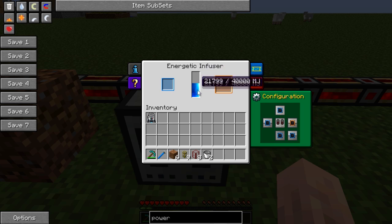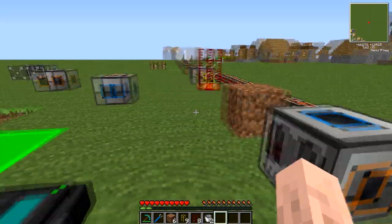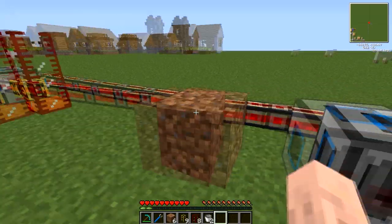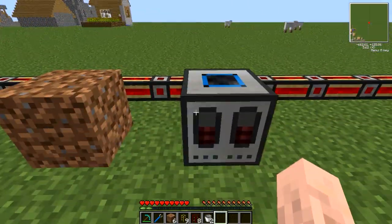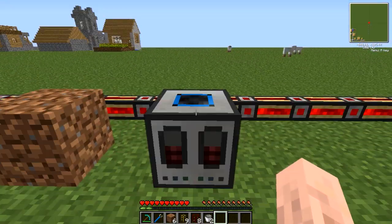The central bit here is the internal storage buffer — it holds 40,000 Minecraft Joules. This will probably be the biggest energy sink in a BuildCraft setup, purely because of how much power the modular power suits may need depending on the size of your battery.